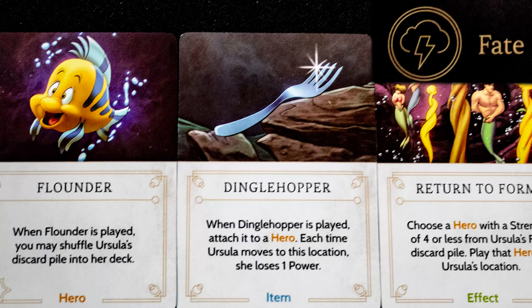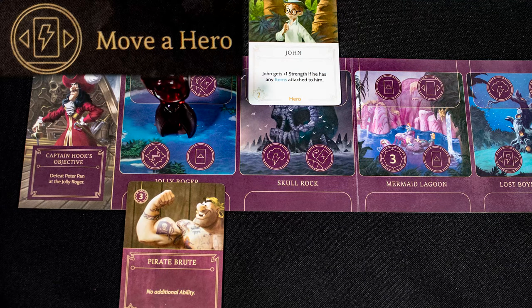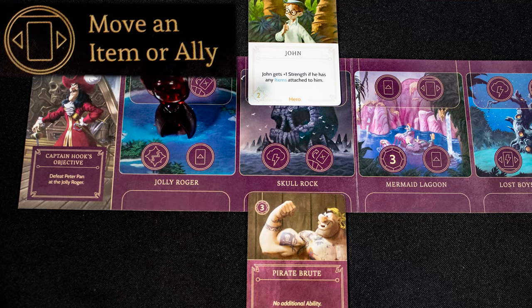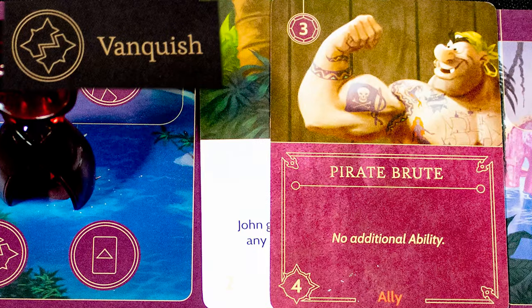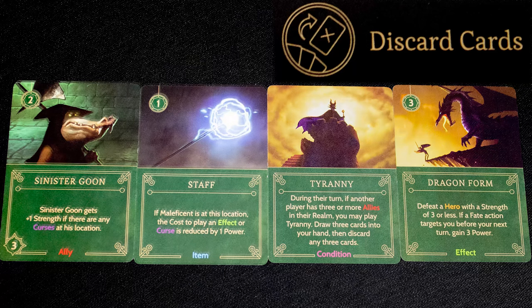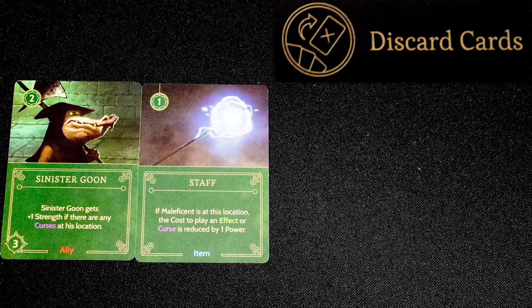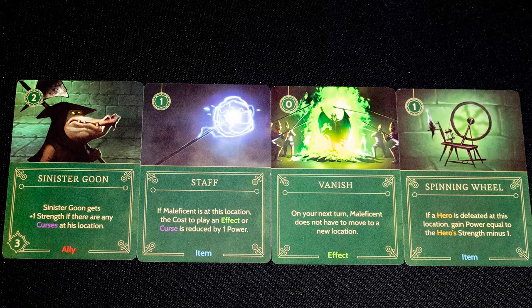Fate cards include heroes, items, and one-off effects. The move a hero action lets you move a hero card one space on your board, and move an item or ally does the same for those cards. If a hero and ally share a space, you may use a vanquish action to remove the hero if your ally's strength — shown in the bottom left of the card — is higher than the hero's. The last action is to discard cards, which lets you go through your deck faster if you're looking for particular cards. At the end of your turn, draw back to four cards. Play until someone meets their victory condition.